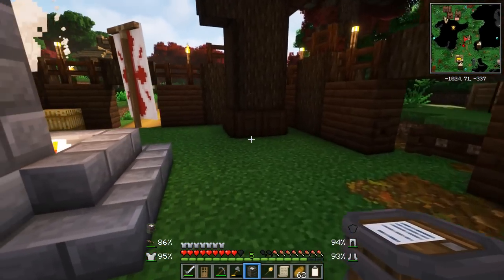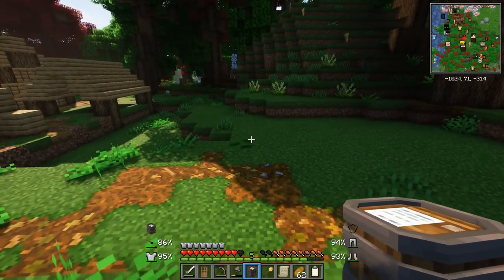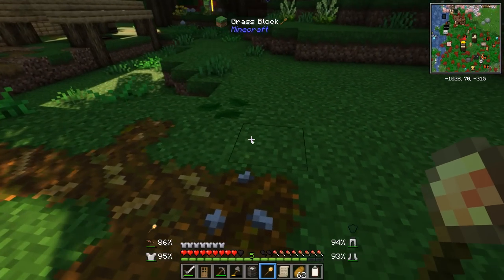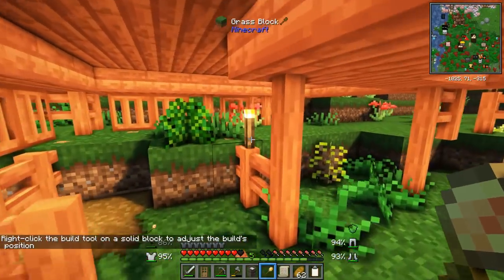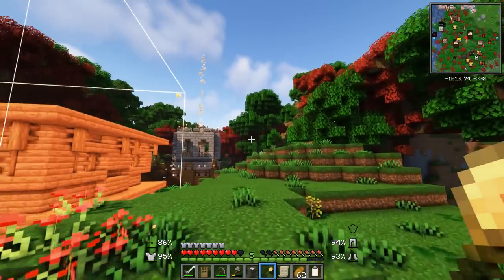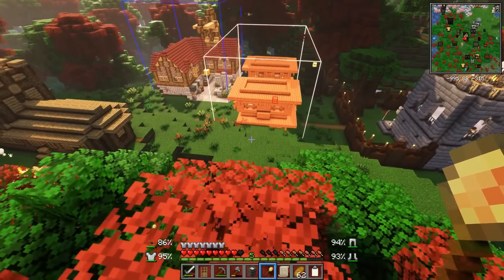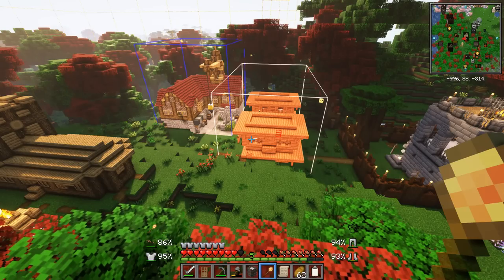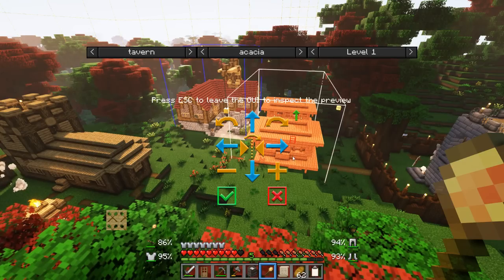Now let's work out where we're going to place this lucky building. Here looks like a great spot to me. But do we have enough room and are we going to have to get rid of a couple of trees? Right click. Tavern. Here we go. Let's get a vantage point to see what this thing's going to look like in the end. That's a pretty big building! My builder's hut here looks like what it's going to look like at level five, and we want to get every single building up to level five eventually.